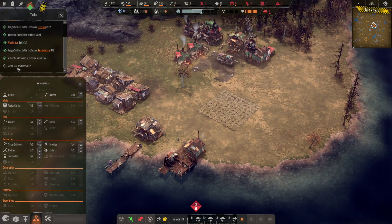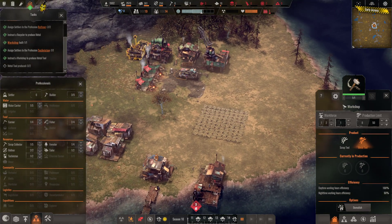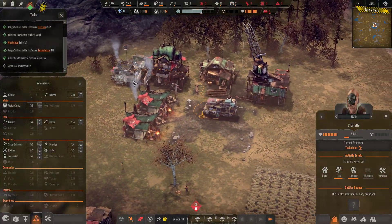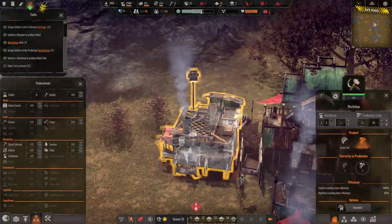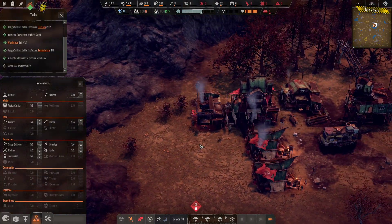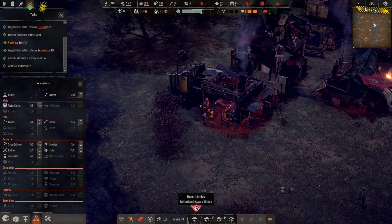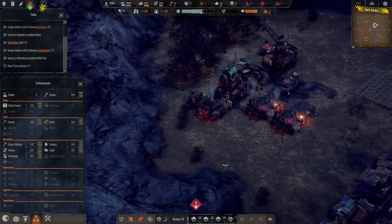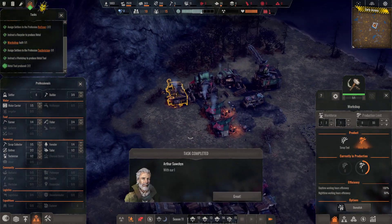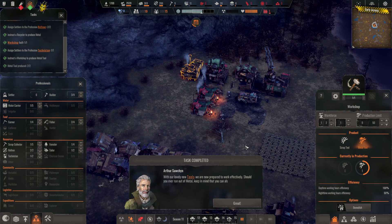We were working on the quest to get metal tools produced. Somebody should be working on them very shortly up here in our workshop. We can look at our people — Charlotte is already hard at work, or getting materials to be hard at work. She's about to start crafting. Look at her go, hammering away in there. They make one at a time unlike your recycler, so that's something to keep note of. We are now prepared to work effectively. Should you ever run out of metal, keep in mind you can instruct your workshop to manufacture tools from scrap instead of metal, though they won't be quite as effective — it's still better than being forced to work with bare hands.